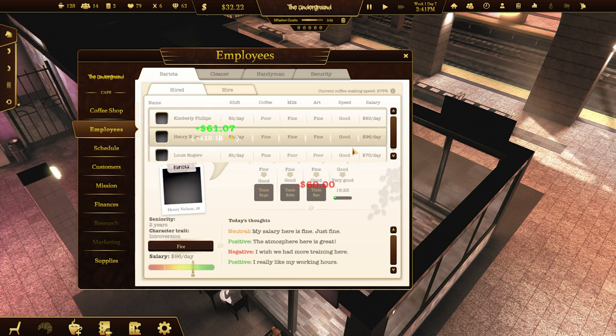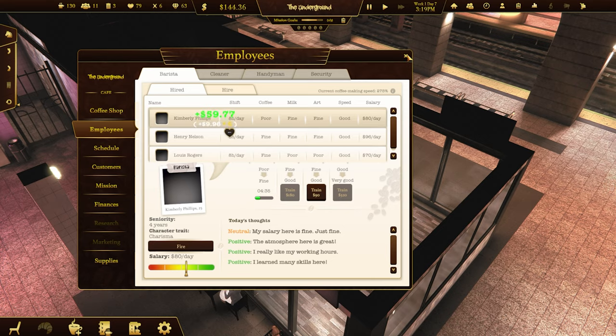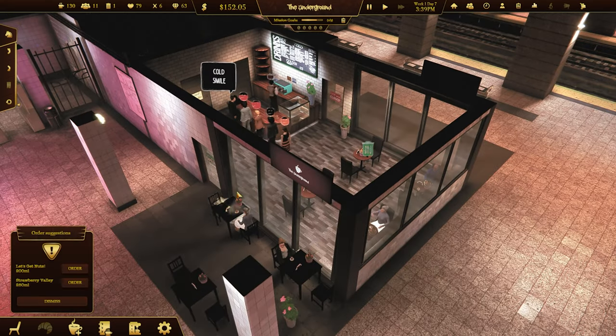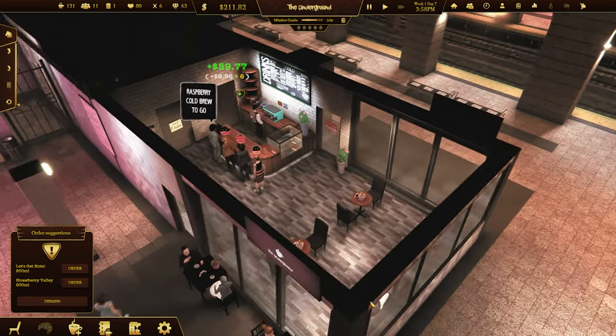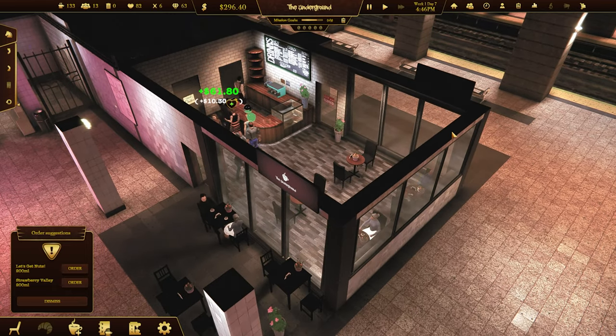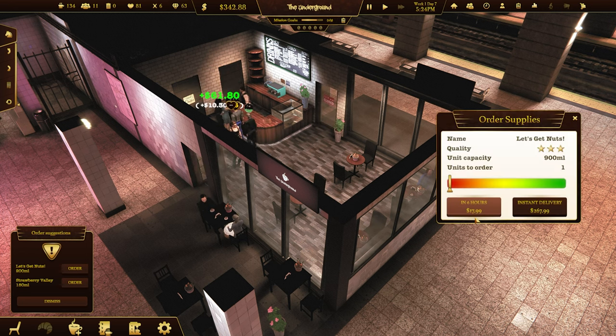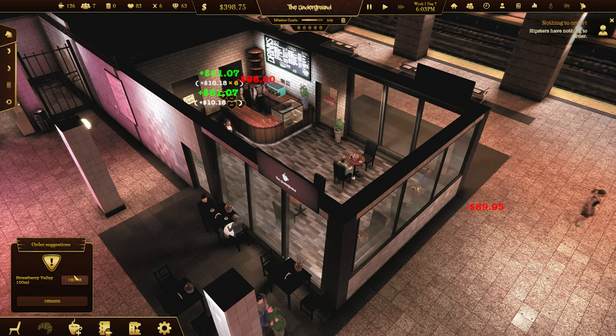A lot of people are getting red which is not good. Need to get their speed up - I don't know if this makes much difference. 60 bucks. I need 320 to get their speed up to very good. One rubbish. I wish we could remove these walls - that's definitely something they need to implement.